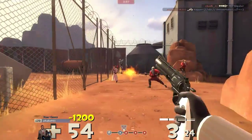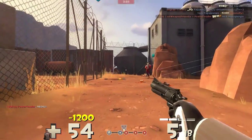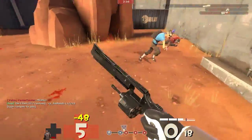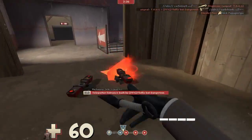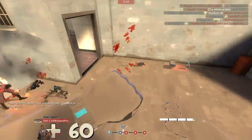These guys decide to use the back route. I thought we had it locked down, but unfortunately this scout takes care of all of our teammates back here. I am alone with this scout and it's not going to end well. He gets me, and I call out that scout so my teammates on the rooftop can take care of him.